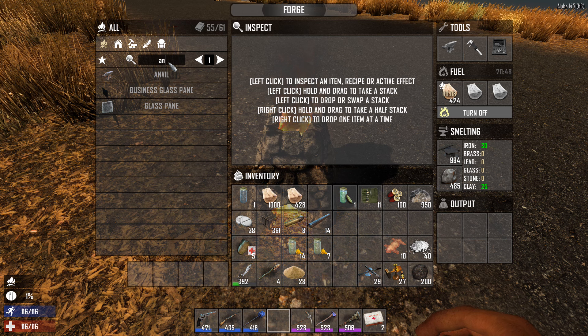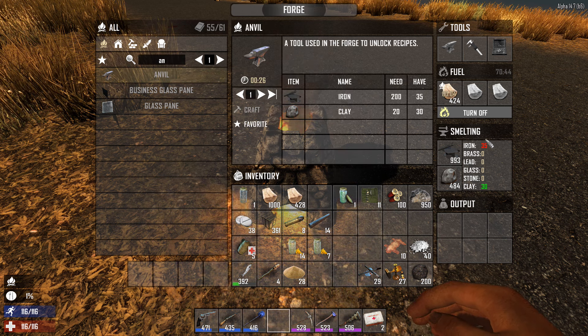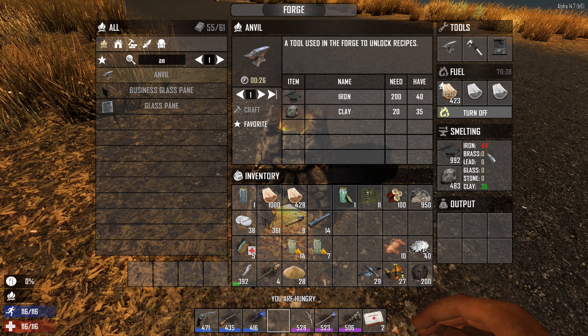We need to wait until we have enough in there to make our first anvil. An anvil requires 200 units of iron, so it's going to take a few minutes to get there. It'll show you that you don't have enough if you have that recipe selected. Let's go ahead and pause and wait for that iron to build up.